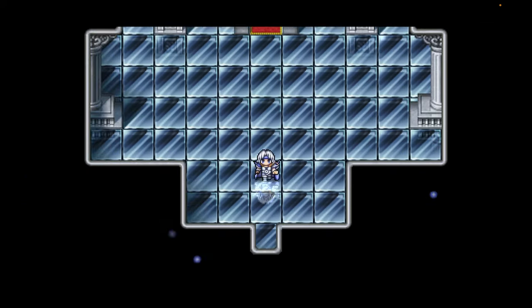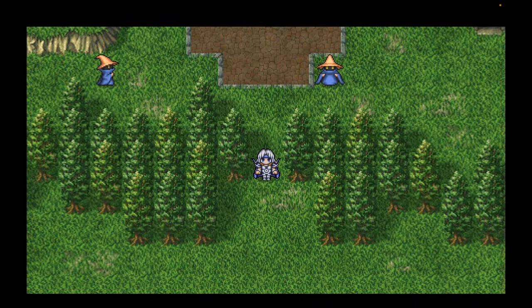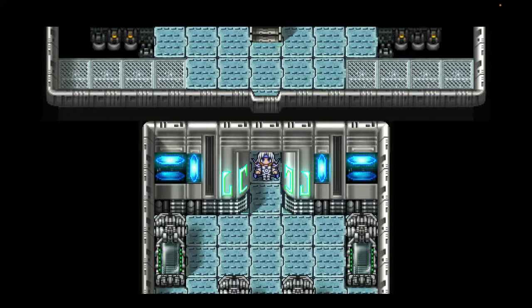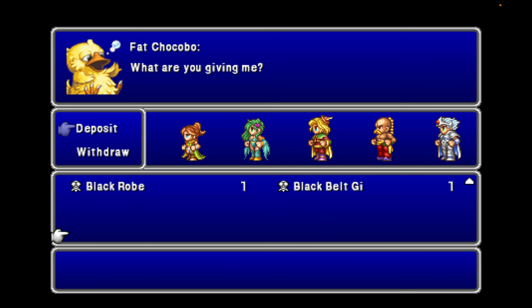Now we've got our last two party members. I'm going to go ahead and keep Porom — you could use either Porom or Rosa, it doesn't matter. But you definitely want a White Mage for what we're going to do next. I'm going to use Porom, and you'll see why here in just a little bit. Let's get back on the Lunar Whale. I actually need to heal up. Now let's drop off a lot of stuff we're not going to be needing.